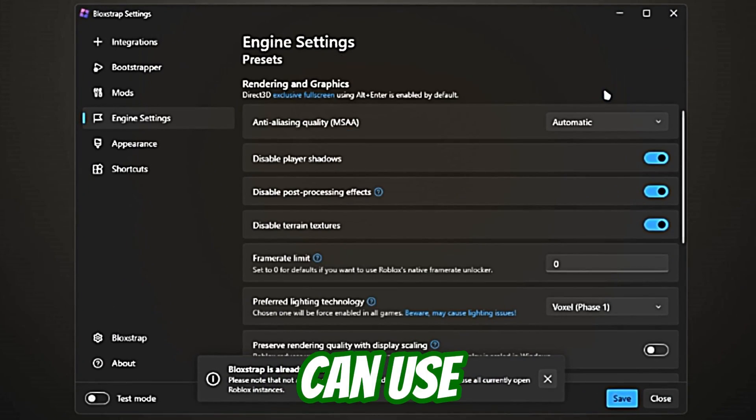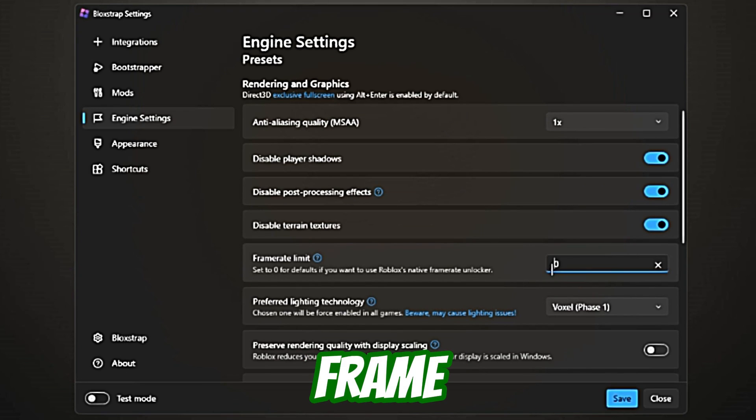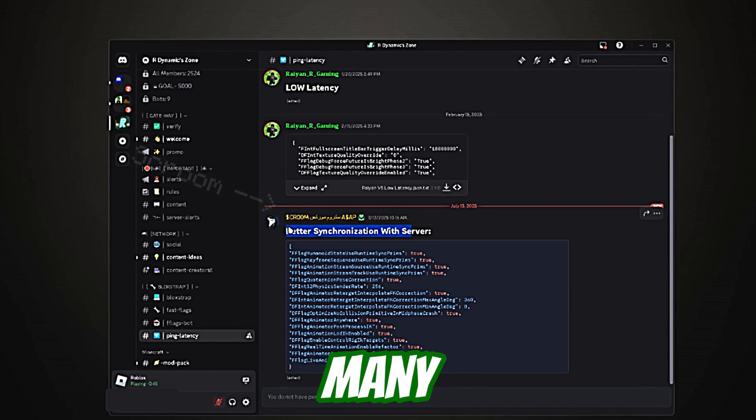A small tip to improve your performance: set your anti-aliasing quality to 1x and set your frame limit to 60 or according to your refresh rate. Also, Skoom has posted many ping fast flags, so you can use those to reduce your ping — they give good results.